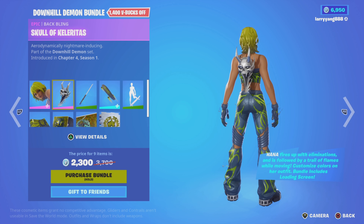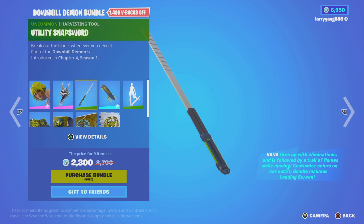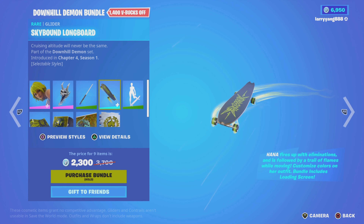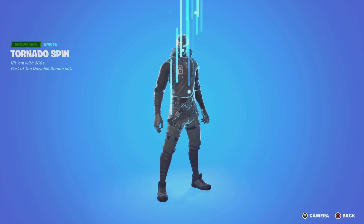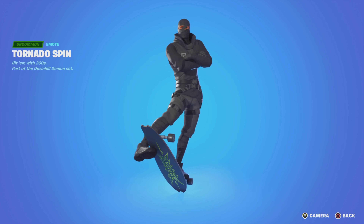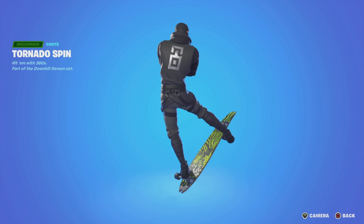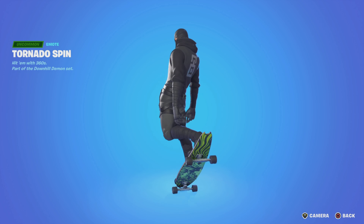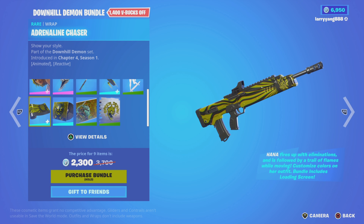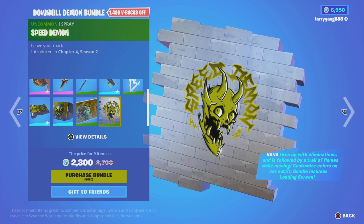Then we have the Skull of the Coloritas Back Bling to go with it, and the Utility Snapshord. Part of the bundle we also have the Skybound Longboard Glider, and the Tornado Spin Emote from Chapter 4, Season 1. The description states hit them with 360s. Very cool. Then we got the Adrenaline Chaser Rep, Way Too Fast Music, All Downhill from Here Loading Screen, and the Speed Demon Spray.